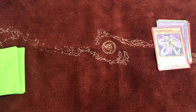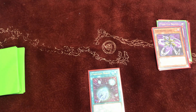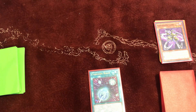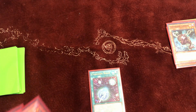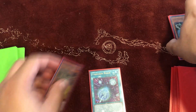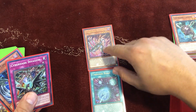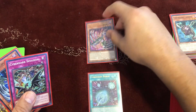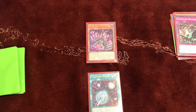Search Cyber Dark Realm, activate it, and add Cyber Dark Edge to hand. Then discard Cyber Dark Claw to add Cyber Dark Form. Next, normal summon Cyber Dark Chimera and activate its effect — discard one spell or trap to search Power Bond.